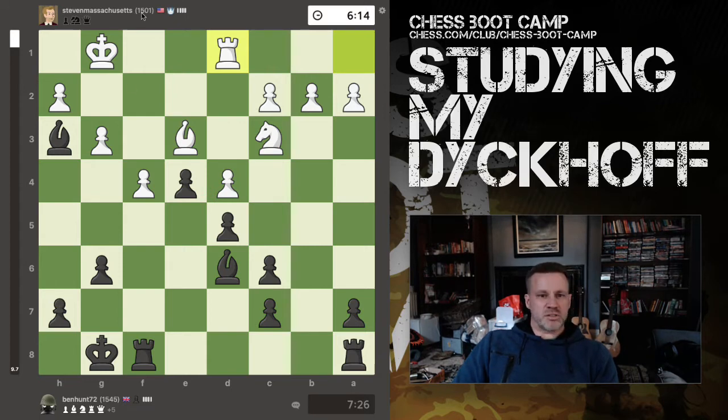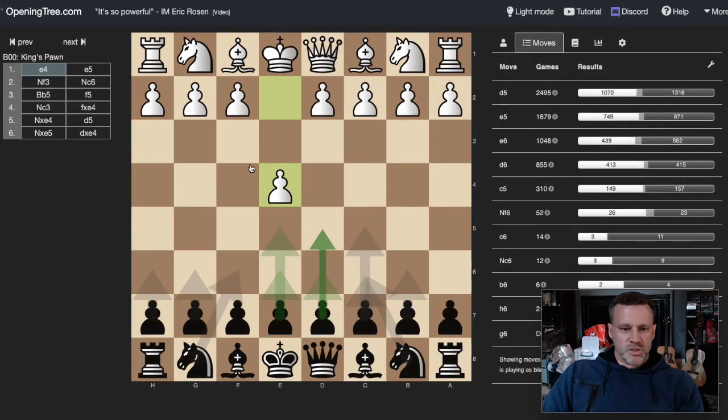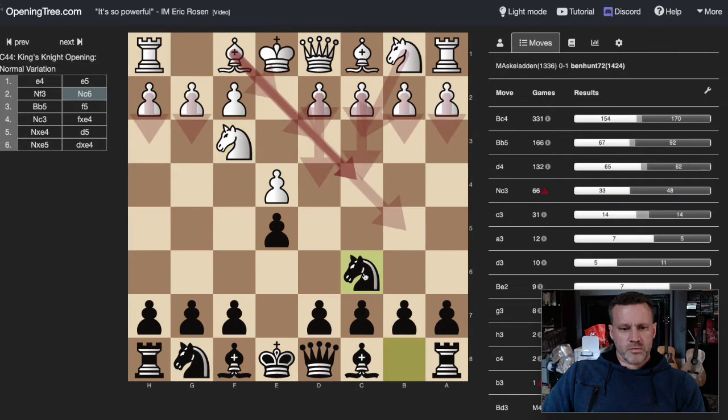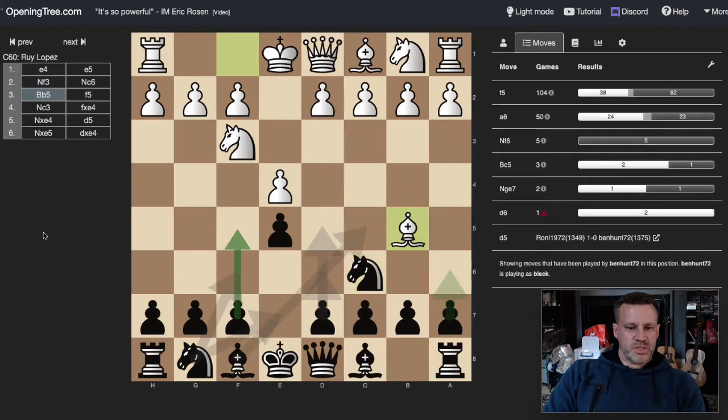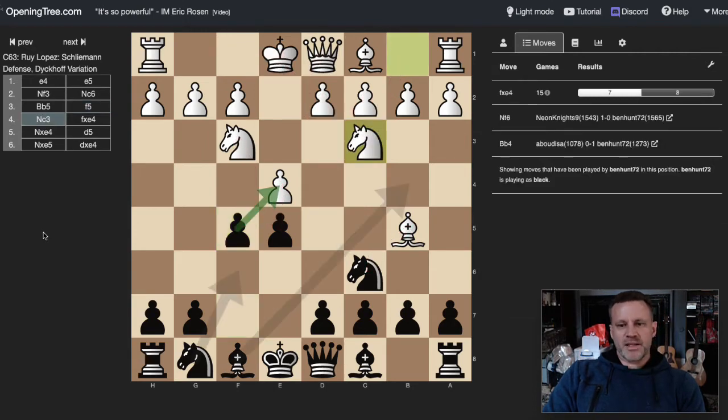You can check that out if you want to look at the rest of the game, but that's not what I brought you here to talk about. We want to study the Diakoff. I pull it up on openingtree.com — openingtree is really good for studying what people actually play against you, and you can pull in chess.com or lichess. So here I've put in the Ruy Lopez, Schliemann, Janisch, and now we're in the region of the Diakoff.